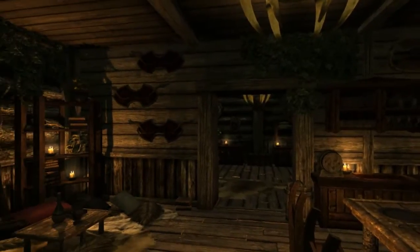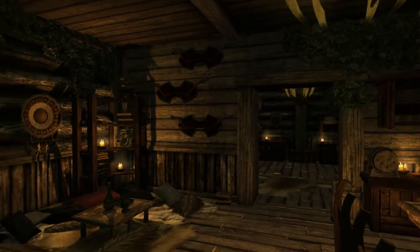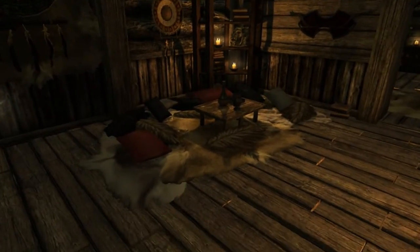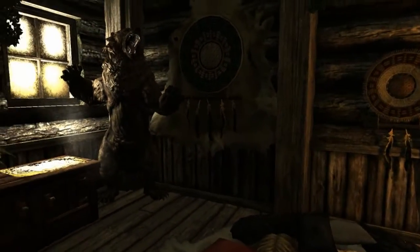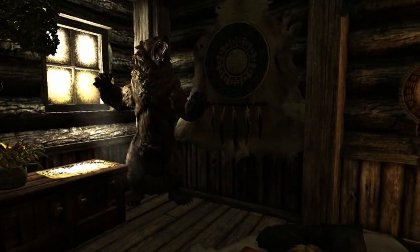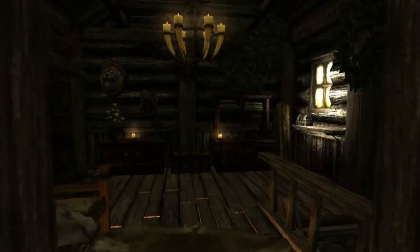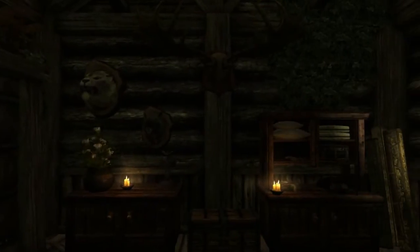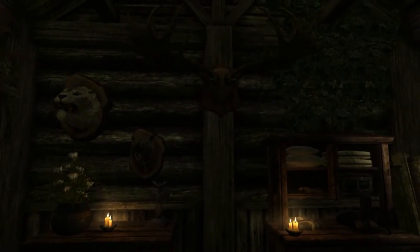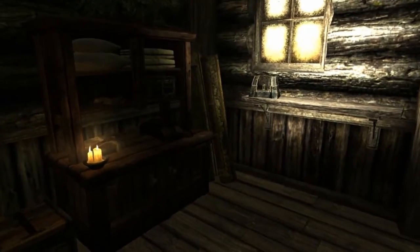There's a bow display area, which fits well since this is geared towards hunters and rangers. I love this little recreation area with the cushions and the furs — that's pretty cool. And a bear too. There's a nice bed in the corner, a couple of animal heads on the walls and antlers as well — very traditional for a hunter's house.